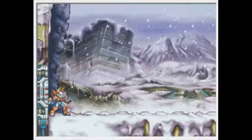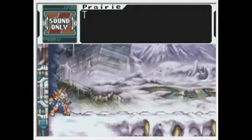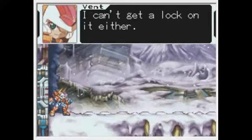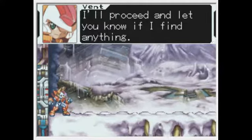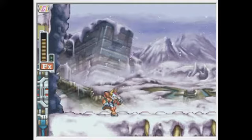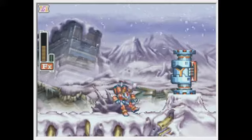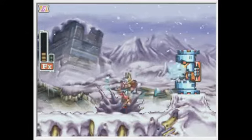We are now at our first ice level, and it is an excellent ice level. Look at all that snow. The distress call definitely came from this area. This signal is too weak to pinpoint the exact location - I can't get a lock on it either. I'll proceed and let you know if I find anything. There's the third of those guys I told you about in the last part.